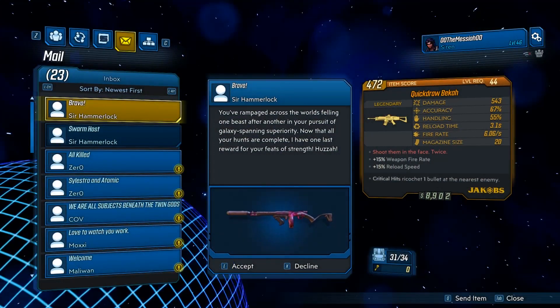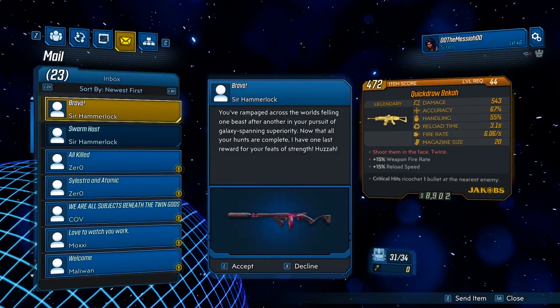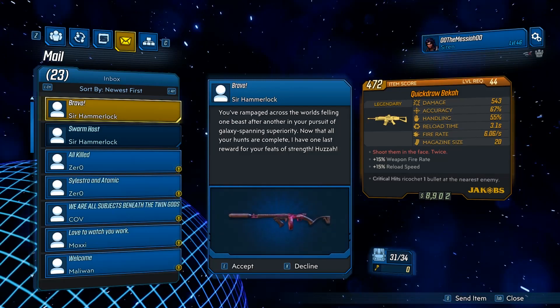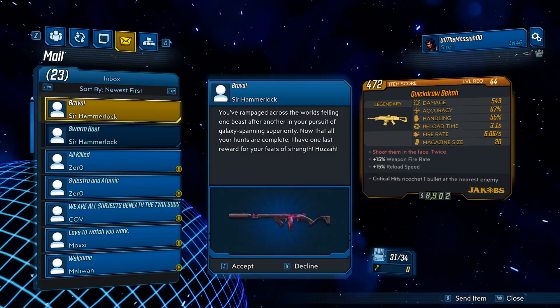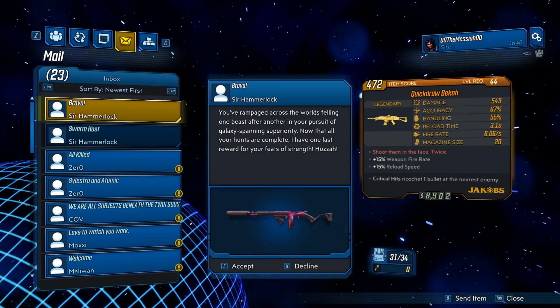Hello everybody! Welcome back to another Legendary Location Guide here on Borderlands 3. Today I'm going to be showing you guys how to get the Legendary Becca Assault Rifle, which is a Jacobs Assault Rifle that returns from Borderlands 2.